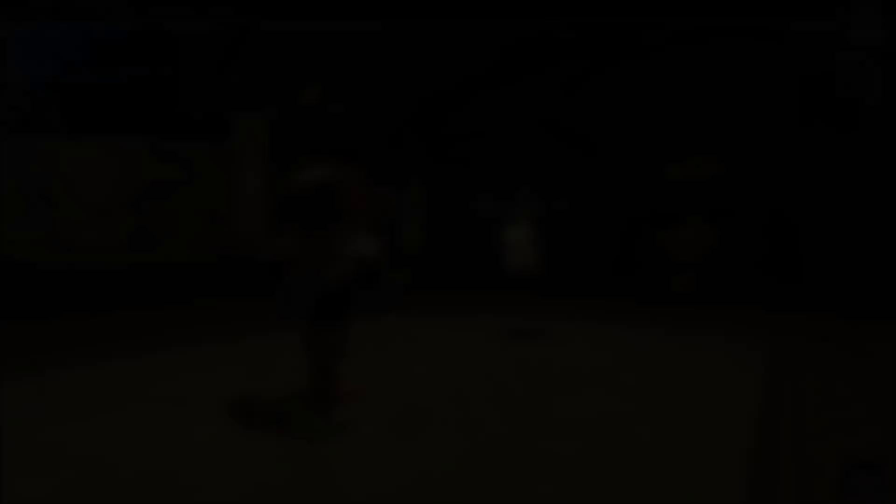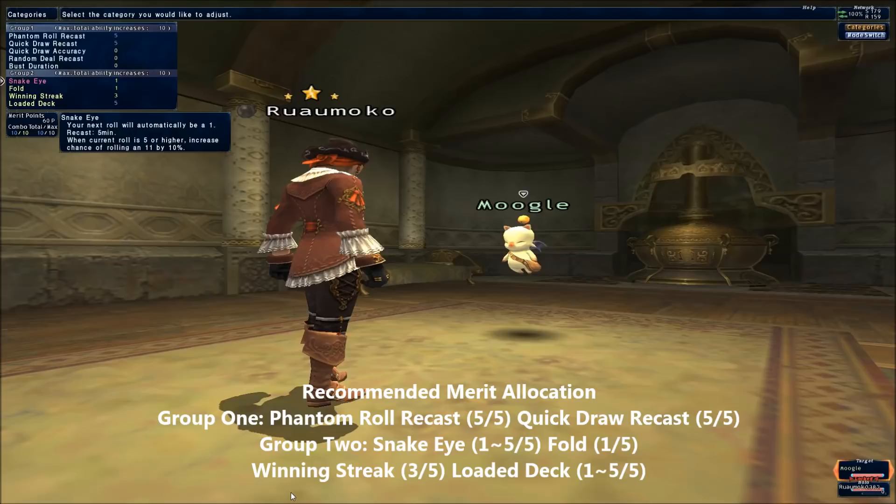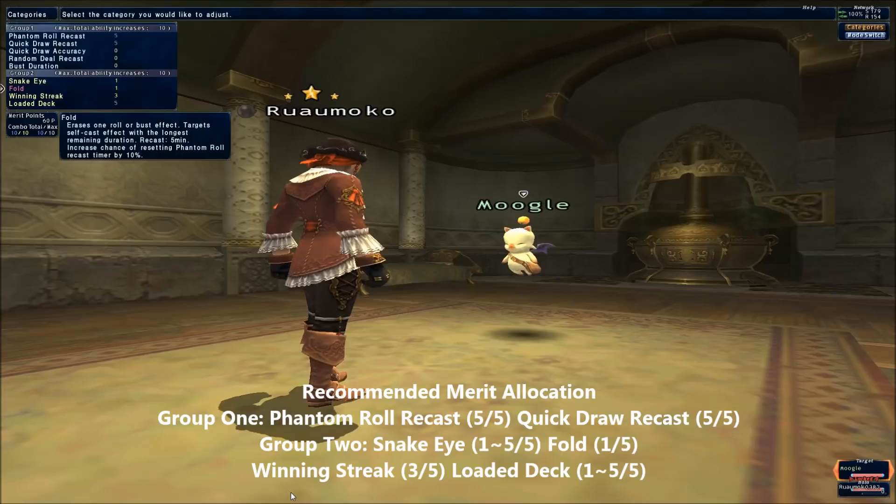Having said that, Arisland and I disagree slightly on merit selection. Group 1 is maxing out phantom roll recast and quickdraw recast — I agree there, as those two abilities are central to the Corsair's job. Group 2 is where we differ. I have one merit in Snake Eye and one in Fold just to unlock them. I went 3 out of 5 in Winning Street to add duration to my roll effects, but I have also maxed out Loaded Deck. Adding certainty to Random Deal is invaluable, as it doesn't just help you — it helps your party.